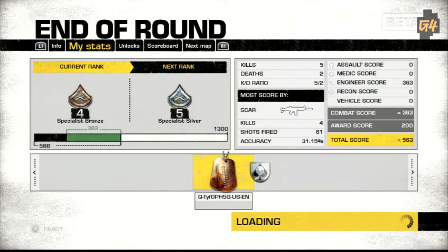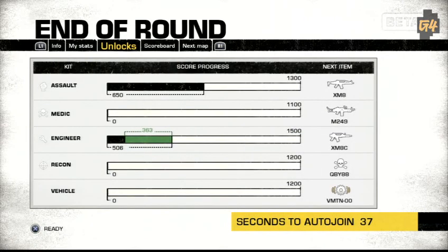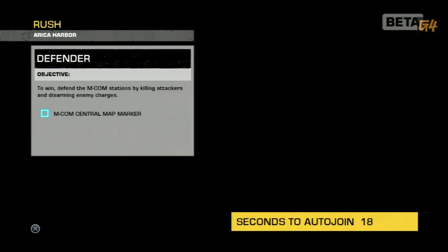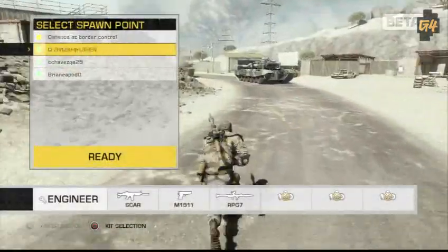On the end of round screen, you're going to be able to see different things — the list of my stats showing my total score, how much I scored for each kit if I played different kits, how many deaths, how many kills, and which weapon I scored the most with. Also the dog tags below, showing what pins I've been awarded or the dog tags I've taken from other soldiers, and an increase for my unlocks for the engineer kit. You'll be able to unlock specific weapons and vehicle unlocks, and it's dependent on what kit you play and what actions you take during the game, so all unlocks are specific to that scenario.